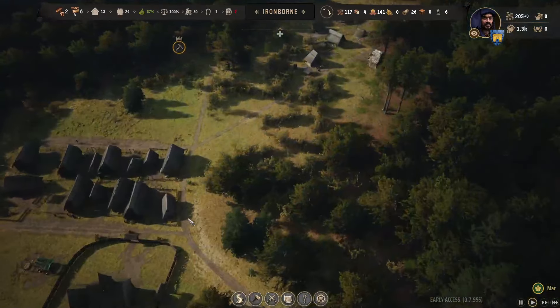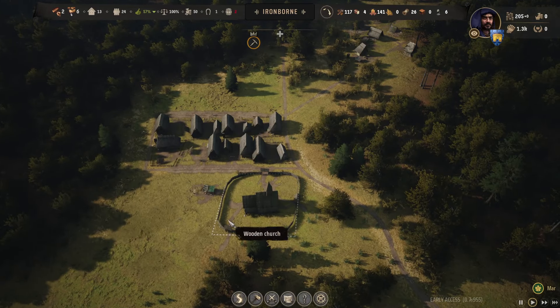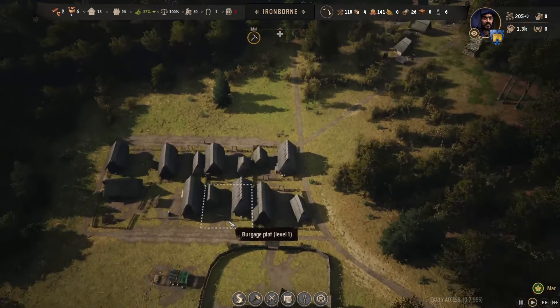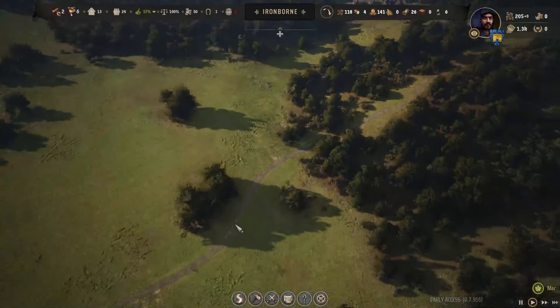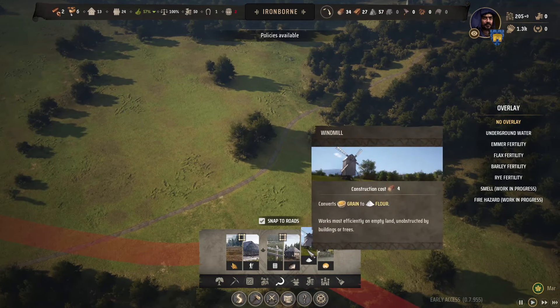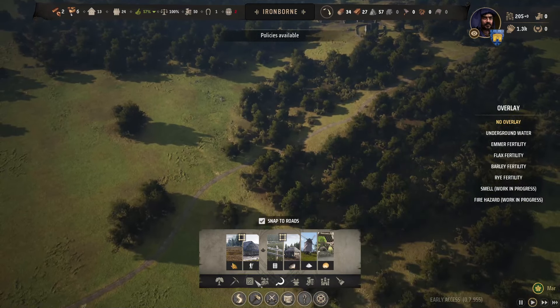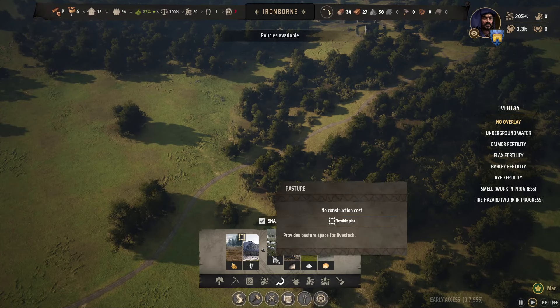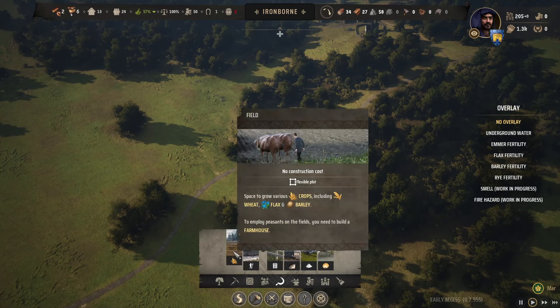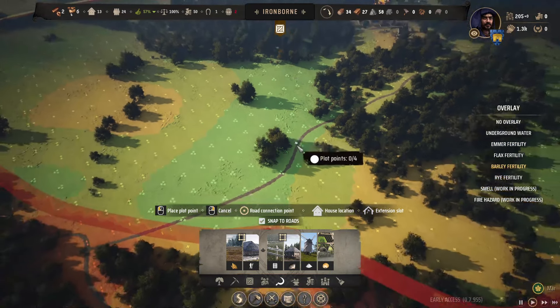We also need a tavern supply of ale, so I think I could just press T and do that. Have we finally got enough people to start a farm? I don't think so. We really need to get this going because over here is probably the best place to put the barley — it's a lot better than the other one. This is Ironborn, which we named because there's loads of iron here.